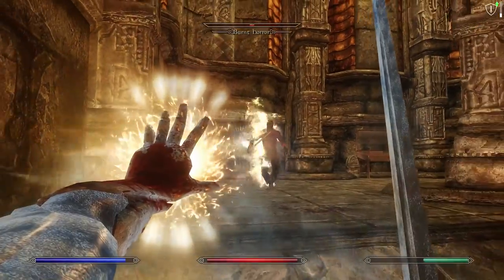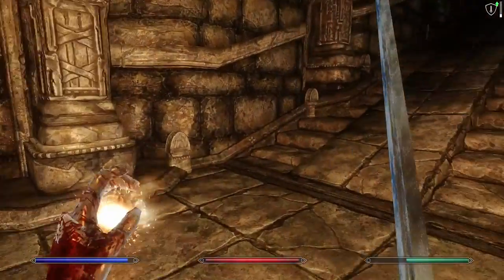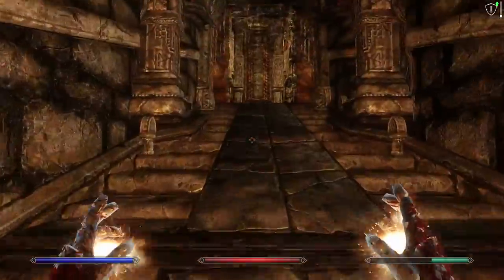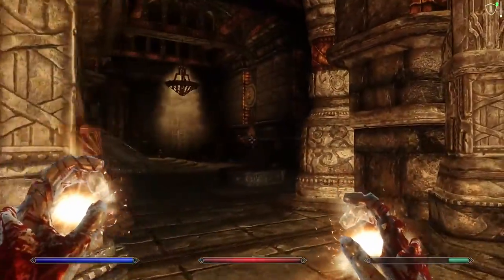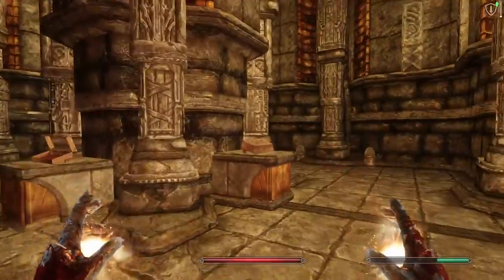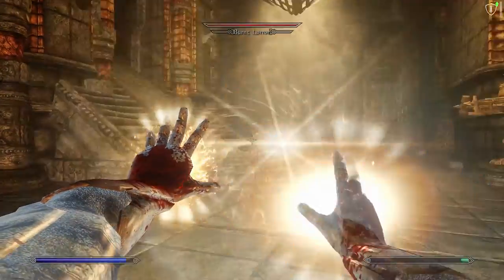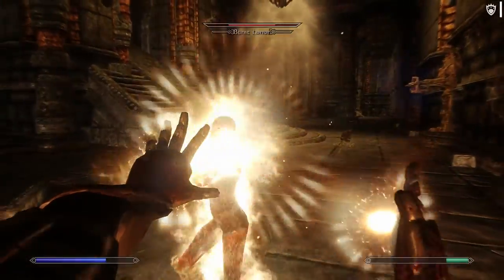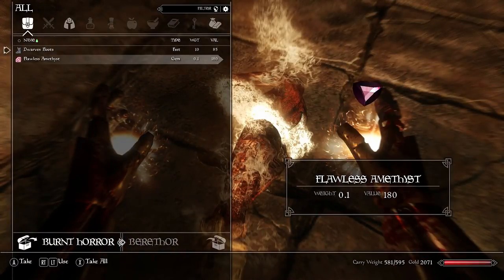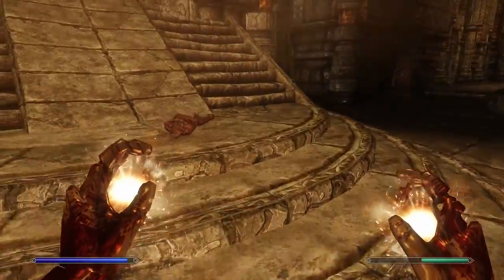I do want to use magic so my restoration skill goes up. Deeper we go. There's a gate here with a master lock leading to cobwebs — I'm just going to try to avoid picking master locks if I can. It just takes too long and it's infuriating. Interesting character models though — they essentially took a person and put burnt skin on them and made them undead, which isn't something you see in the base game.